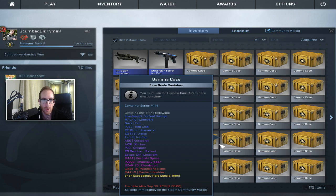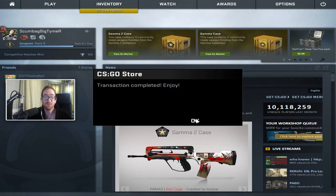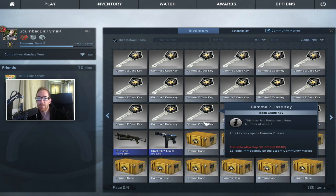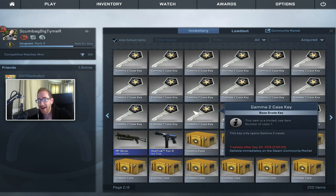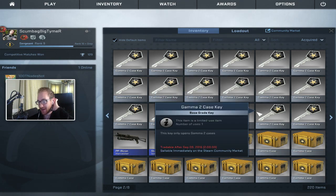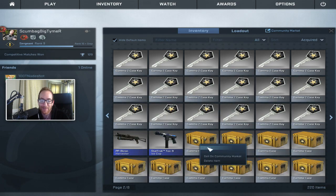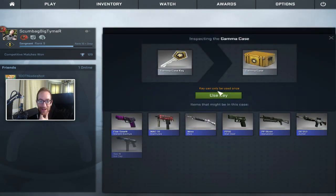Let me buy some of these keys off the main menu. I bought 20 Gamma 2 case keys for $50 and I don't even have Gamma 2 cases — I only have the Gamma cases. So maybe that'll just give us a head start on the next case opening. We'll do the Gamma 2s or something. I messed up heavy.